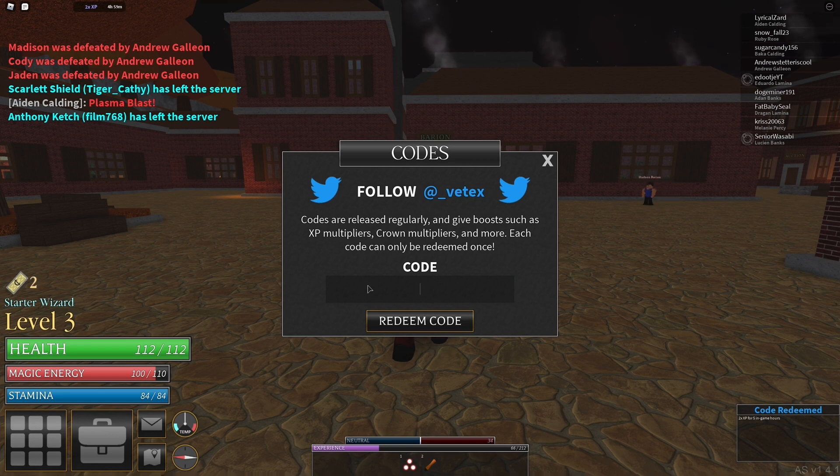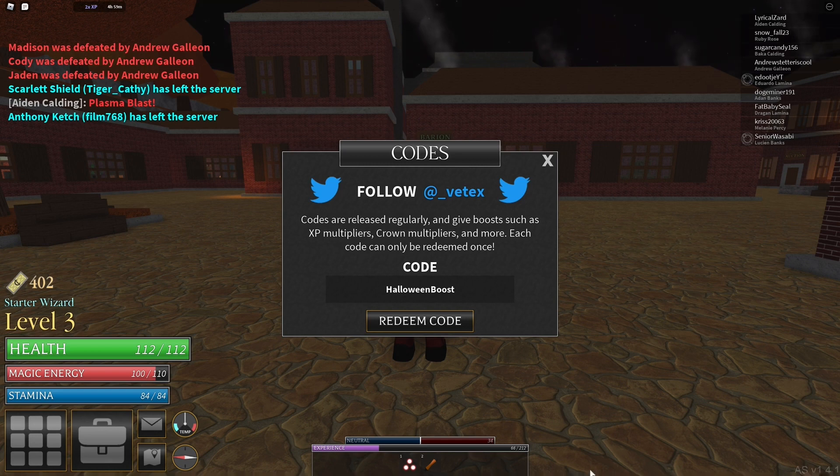The next code is 'SAILS400' — capital S-A-I-L-S, four zero zero. Entering it in. This one should give you 24 in-game hours of 1.5 times the XP and also some crowns.